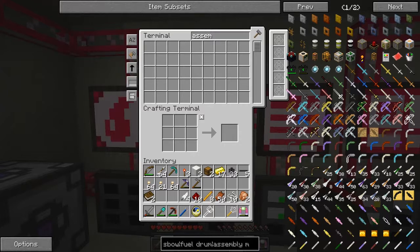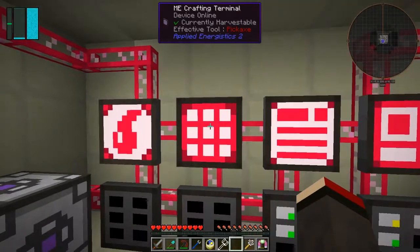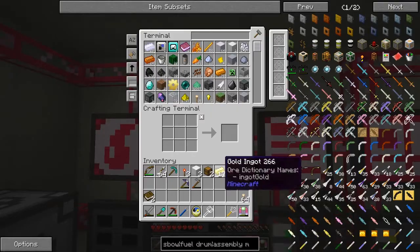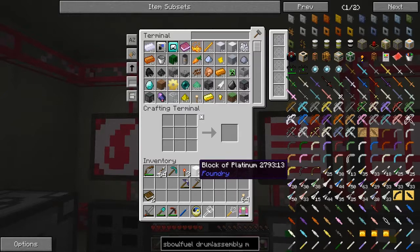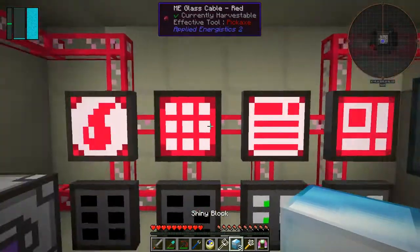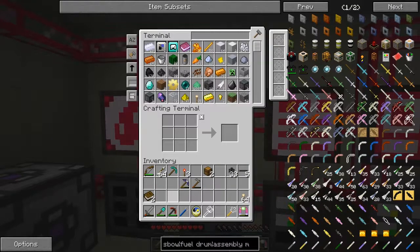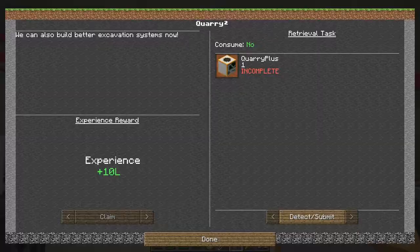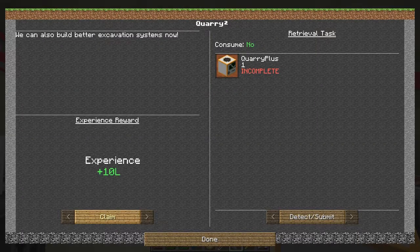Well I don't see the assembly machine in here, so maybe we have to look for that later on. So what I would like to do first now - let's put this stuff back in here, we don't need these. I probably don't need so many torches here. Gold we can put in here. Shiny block of platinum - we'll convert the block of platinum. So we have our quarry plus - let's do the quest. Detect. Claim. Done.